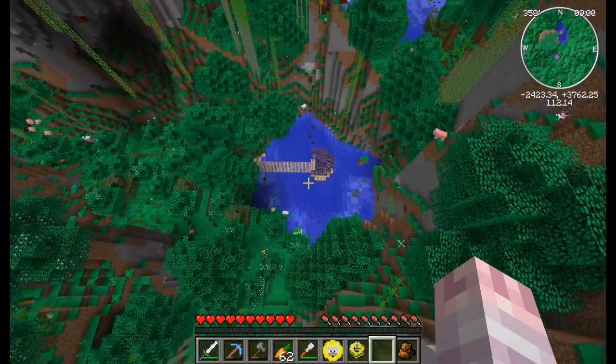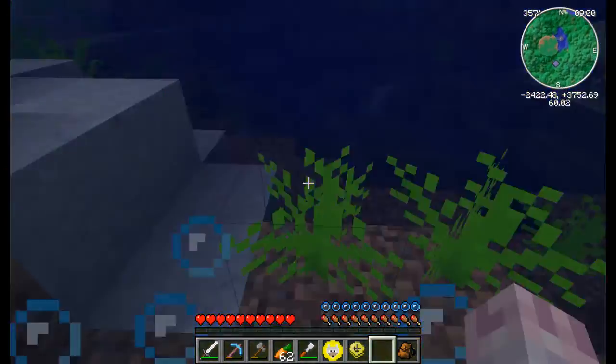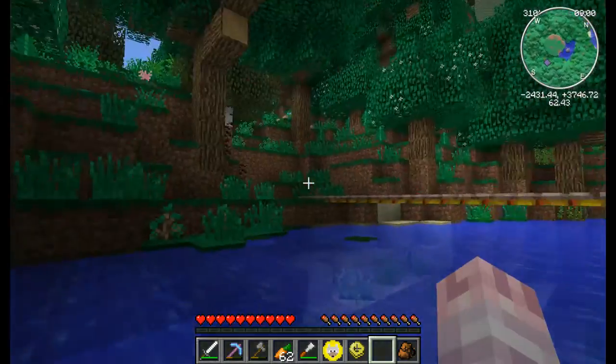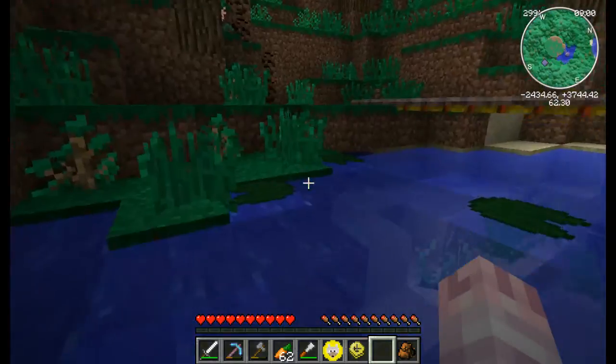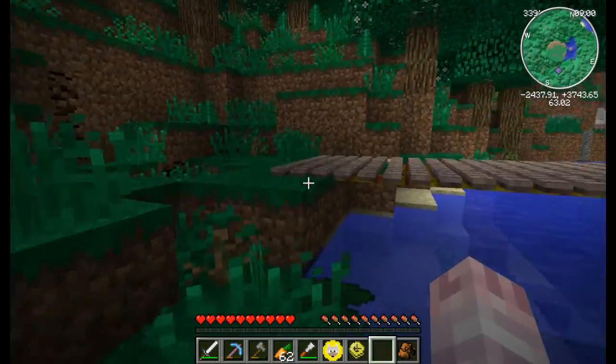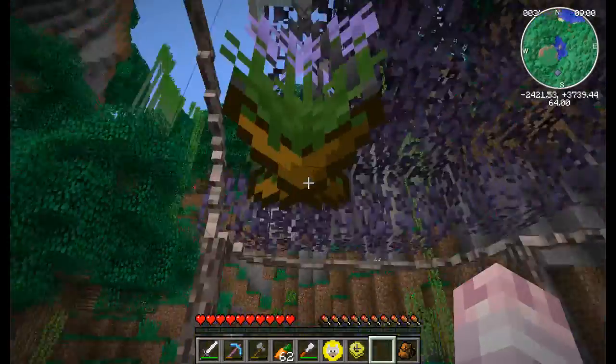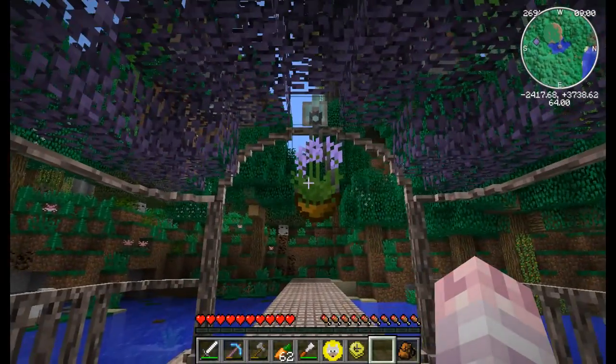Let's go and see the jacarandas. Isn't the jacaranda wood just so majestic and beautiful? I was deciding whether to put this little hanging plant on the inside or the outside — it might look better on the outside.